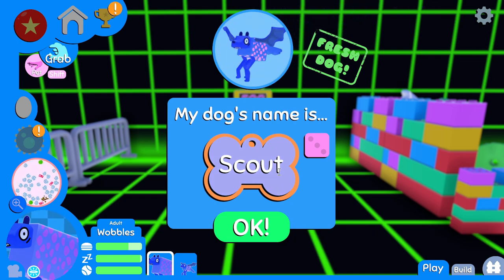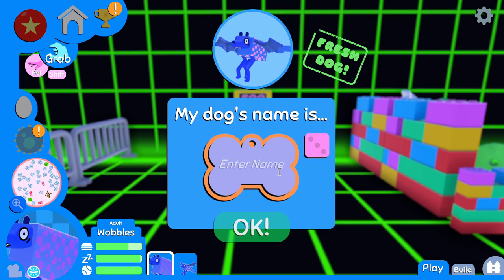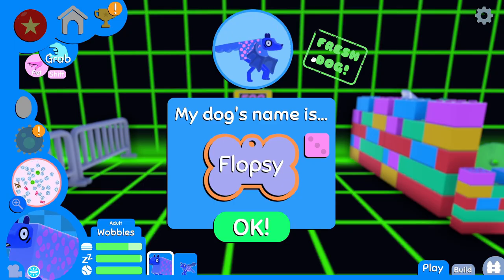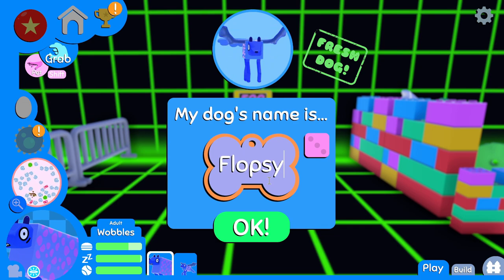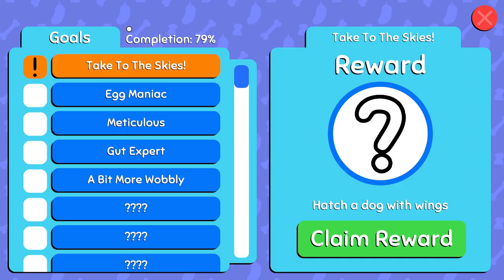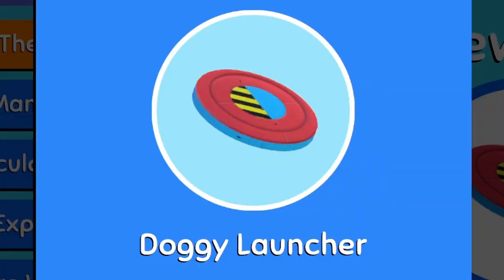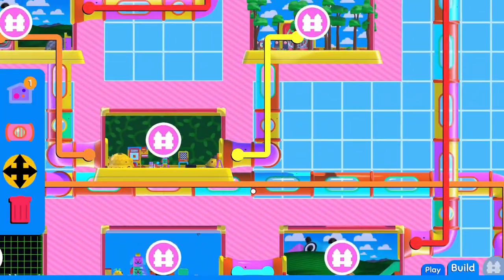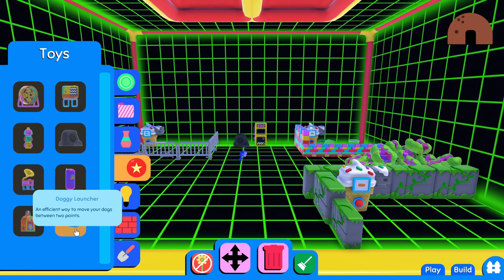I've got a name for him, and this is a fan submission — Flopsie! What an absolutely awesome name for this dog! This was an idea from — I cannot pronounce your name, but I think it was like Noisha Animation or something like that, I'm sorry I butchered your name. Take to the skies! Give me a doggy launcher! Flopsie, I've got a plan — it's an efficient way to move your dogs between two points.